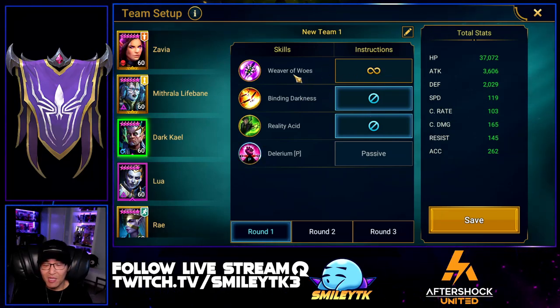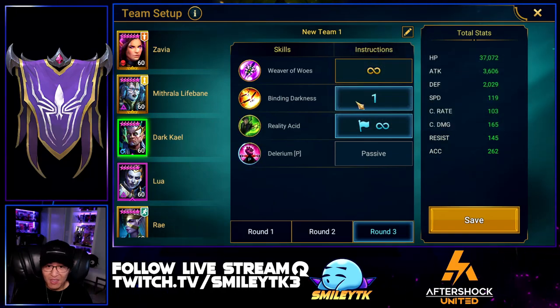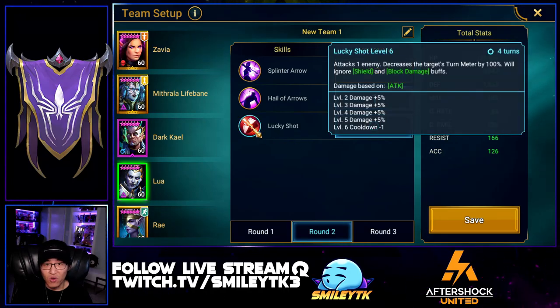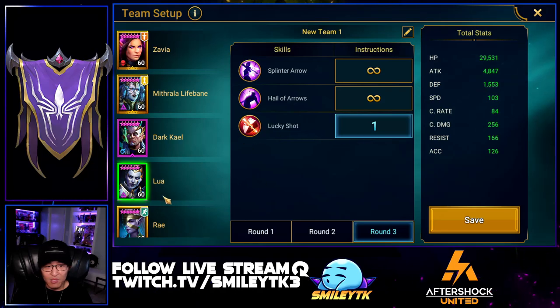For Dark Kale, he only uses A1 on waves one and two because that's his fastest animation — I don't need his other abilities until the dragon fight, where he prioritizes poisons, poison sensitivity, then debuff duration extension. Lua doesn't take a turn at all in wave one since it's nuked immediately. In round two I turn off her Lucky Shot to save it for the dragon, and use her AOE for wave two since that's the most difficult obstacle. Wave two was the biggest hurdle — once past that and past wave one, the dragon was a cakewalk.